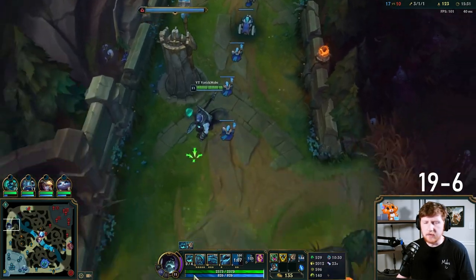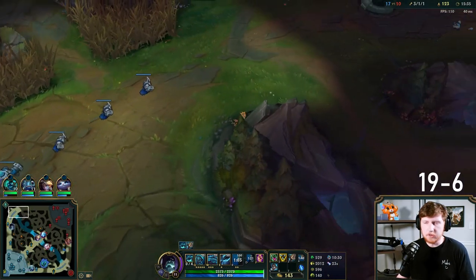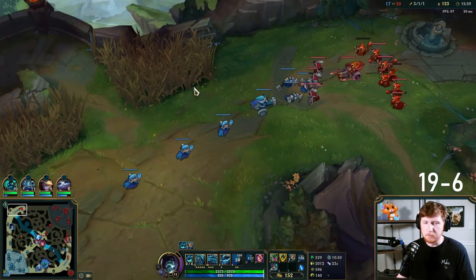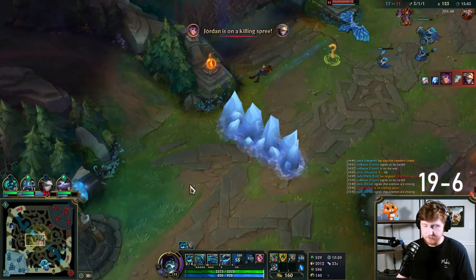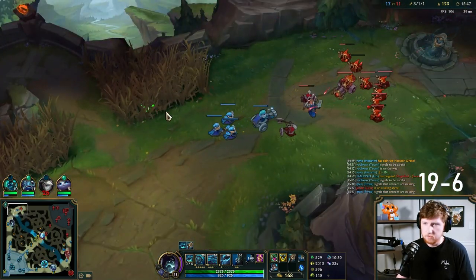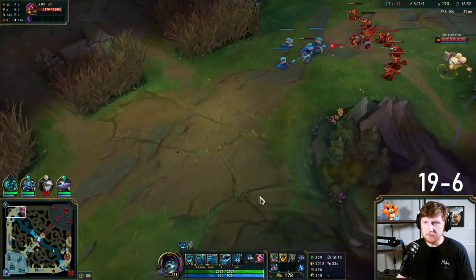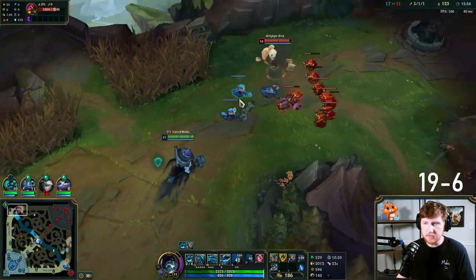There's actually a large amount of gold here. I want to deny one more wave, so what I want to do is just keep letting this push in — because there are so many minions here, it's just going to obliterate this wave and deny the enemy team one more wave. It should deny more from the enemy than it costs me, in theory.